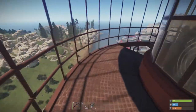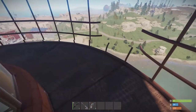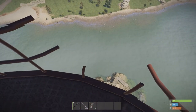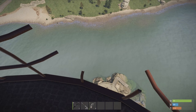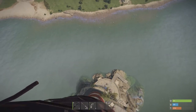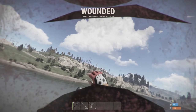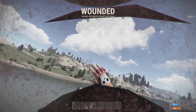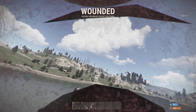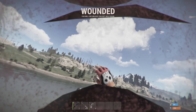You can jump off of the lighthouse, and as long as you land in water you won't take damage. But I don't think I can jump that far. So there you have it — I didn't land in the water and I'm dead. Maybe just go back down the way you came.